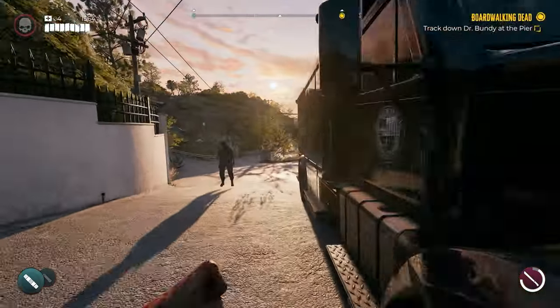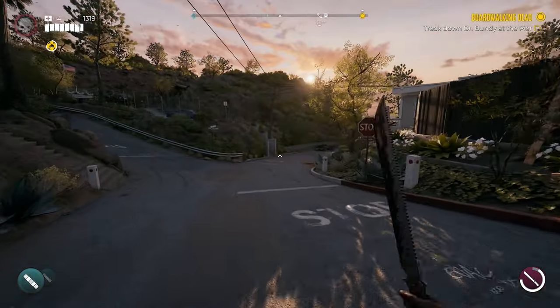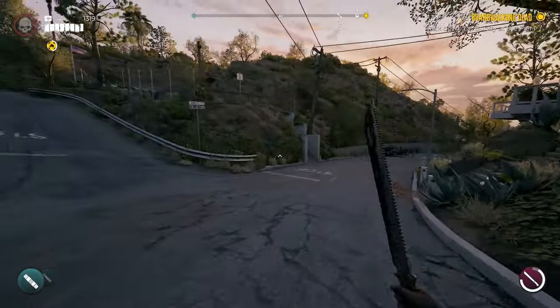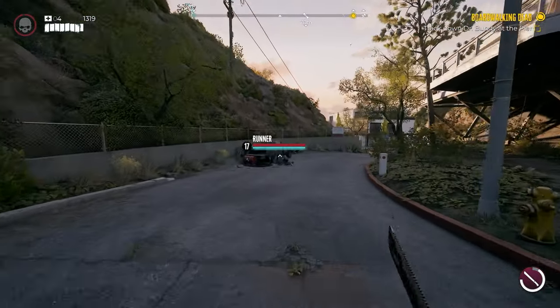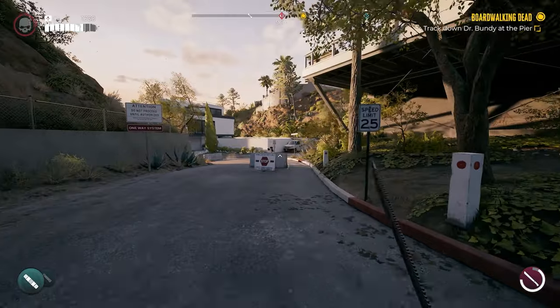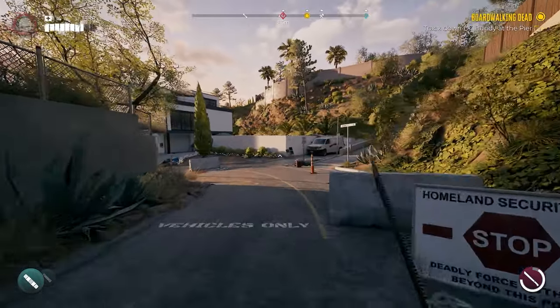Continue down this path and we're going to be looking for a zombie named Nosy Neighbor. Don't go up the hill — continue down in this direction. Once you get down here, look around and you'll see some zombies. We want to look for the Nosy Neighbor, so keep going down the street.